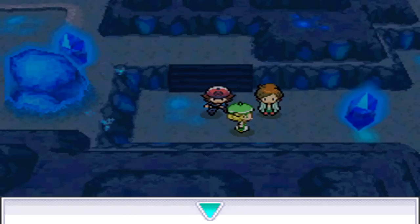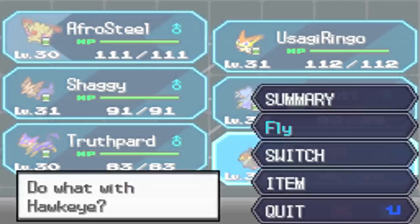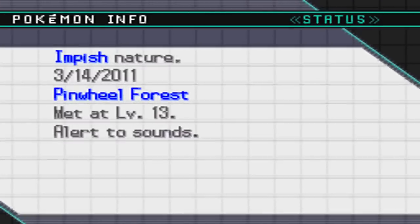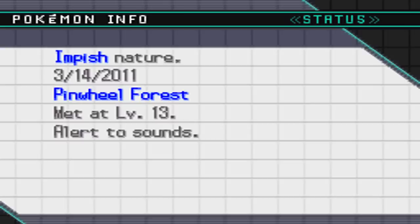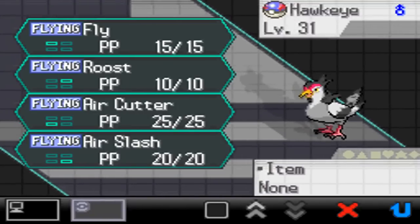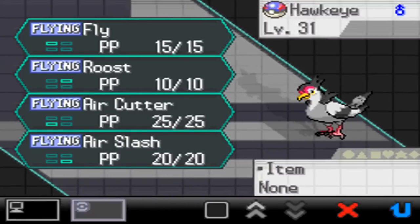Hey guys, welcome to our playthrough part. I'm not sure which playthrough part this is, I've lost track. But anyway, someone told me that I should get a Pit Dove. Well, I've trained it, it's now level 31, it's a Tranquil now. Yeah, Tranquil.